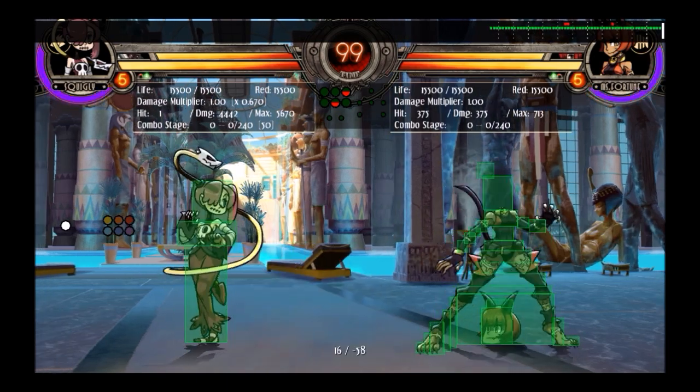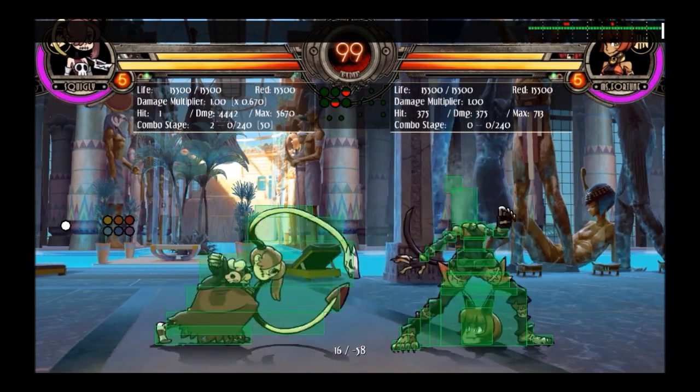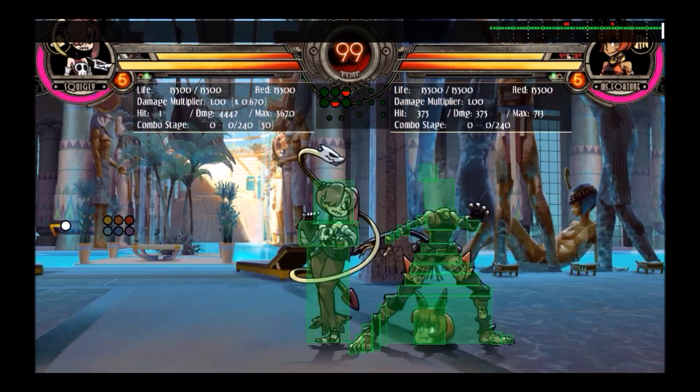Stand heavy punch is good for combos. I would not really use it in neutral — it's kind of slow, the hitbox isn't that good. It's not really good for neutral or anything. Pretty much just do it in combos.